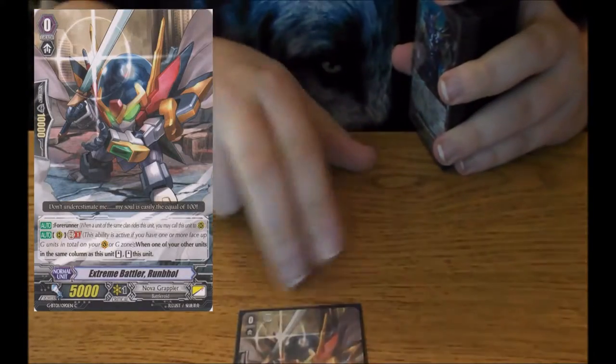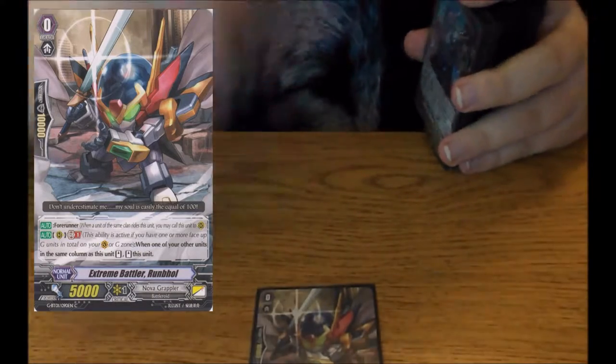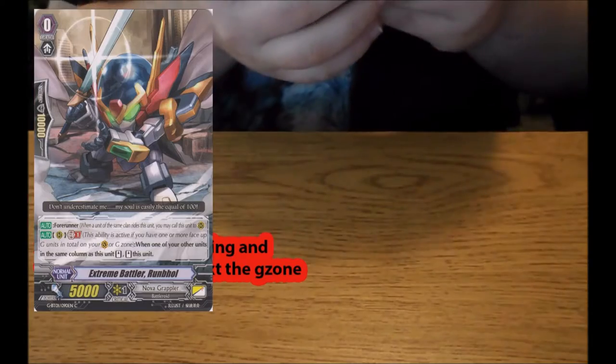Let's start this off. First unit is Extreme Battler Rylandale — simple skill, Forerunner. Move it to the back row rearguard; when a unit in front of it stands, stand it. Fairly simple.